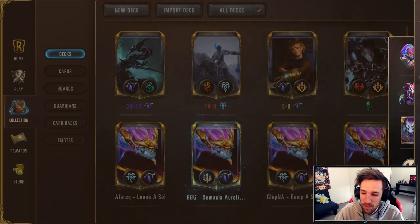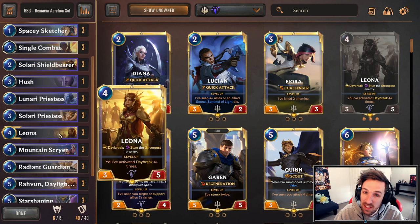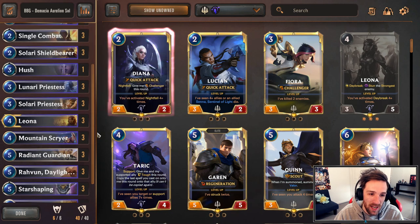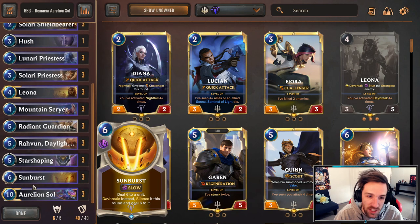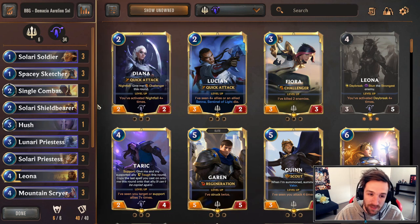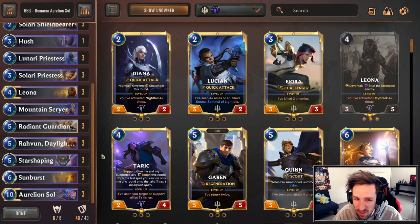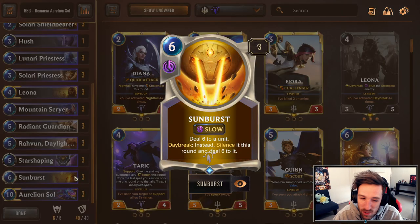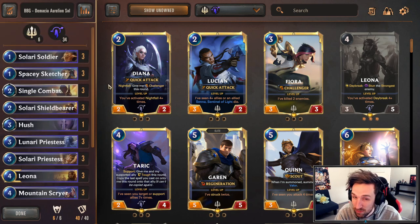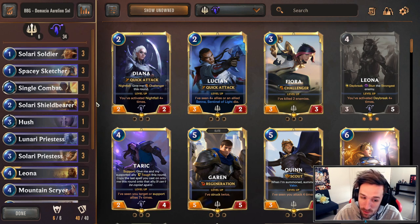Next I want to talk about BBG's variant of Demacia Aurelion Soul, also utilizing Leona as the secondary champion. Very similar to Alan ZQ's list, but we're dipping into Demacia for some of the powerful tools like Single Combat and Radiant Guardian. We are mostly in the allegiance package, still featuring Mountain Scryer and just a single copy of Hush. It plays pretty similar to Alan ZQ's list, though we have Sunburst and can go for more of a control route. There is also a Demacia variant by Control which features Mobilize to reduce the cost of Aurelion Soul — definitely a considerable choice as well.